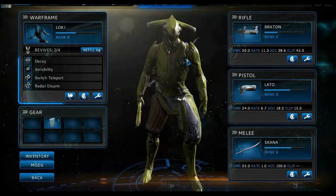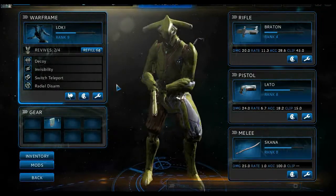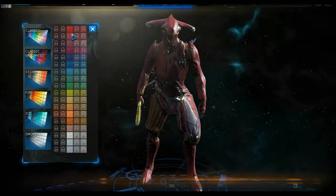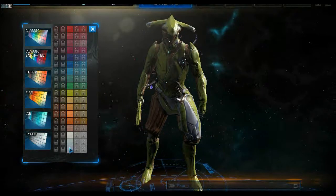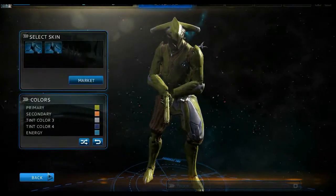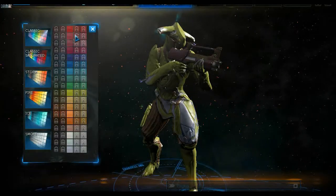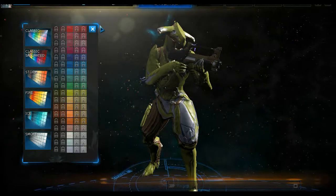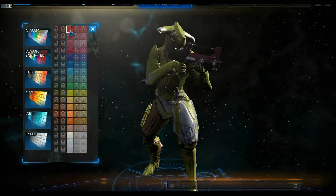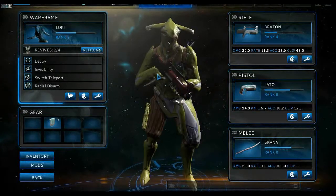This is the character customization section. You can customize your character colors by clicking the pen icon, and you can also customize your weapon color as well. I'll change it here just to show you — as you can see, my weapon color changed.